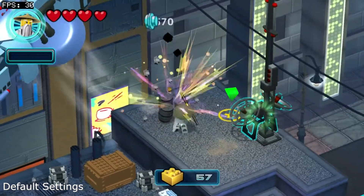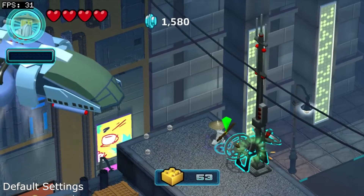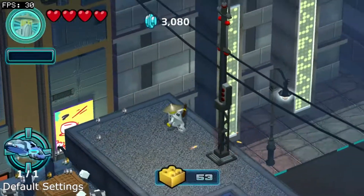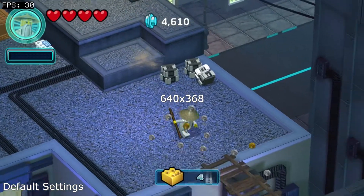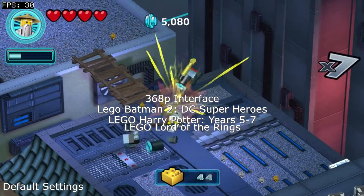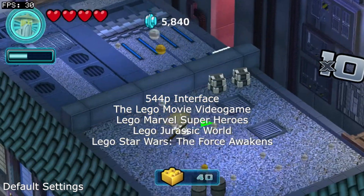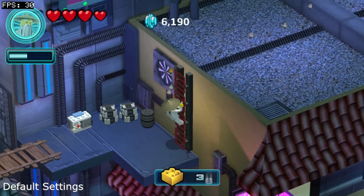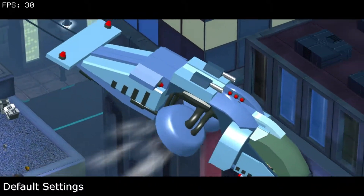Hey guys, this is Matthew, back with a comparison for LEGO Ninjago Nindroids. Now this game is an interesting case as it's the only LEGO game to run with all assets at a native 544p. LEGO games normally had their in-game assets rendered to 640x368, with earlier titles such as LEGO Batman 2 running its UI at the same resolution, and later titles such as LEGO Movie running its UI at a native resolution. Even the game's sequel LEGO Ninjago Shadow of Ronin opts to render the in-game assets at 368p and render the UI at 544p.